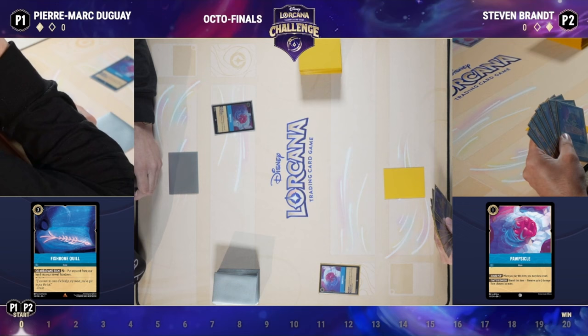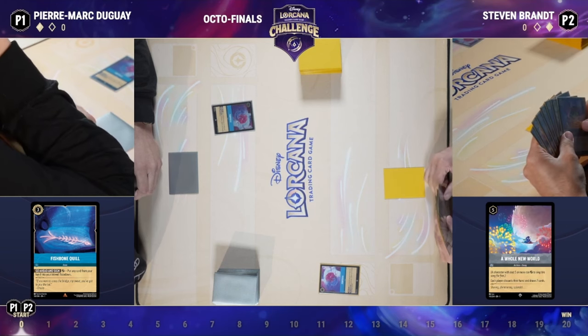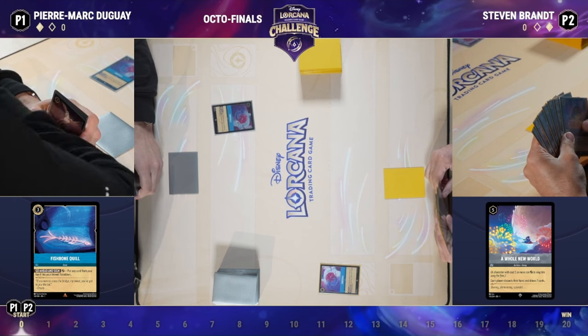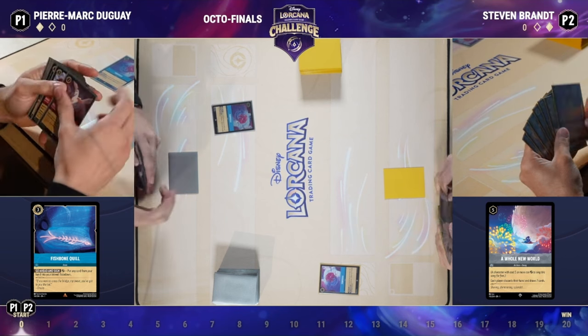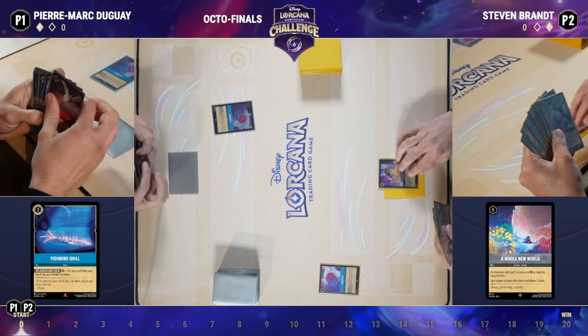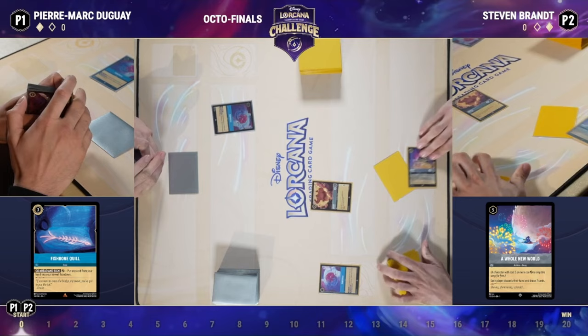You want to be on a high ink value and you want to commit things in your hand to board as soon as possible. Whole New World is such a strong card and it can really disrupt your opponent. Getting ahead of that and making a plan for how you're going to deal with Whole New World if it comes down is critical. Our Sapphire Steel player is playing the Mickey package as a way to ramp in the early game — we have that three-cost Mickey.